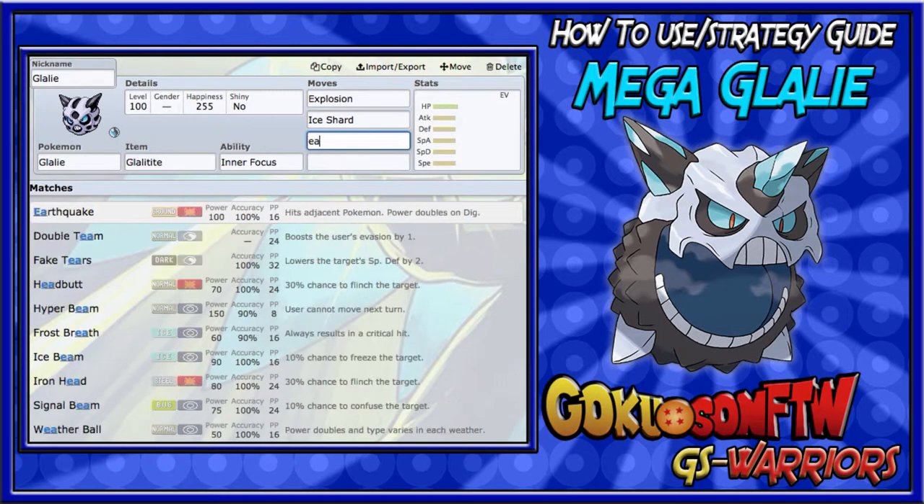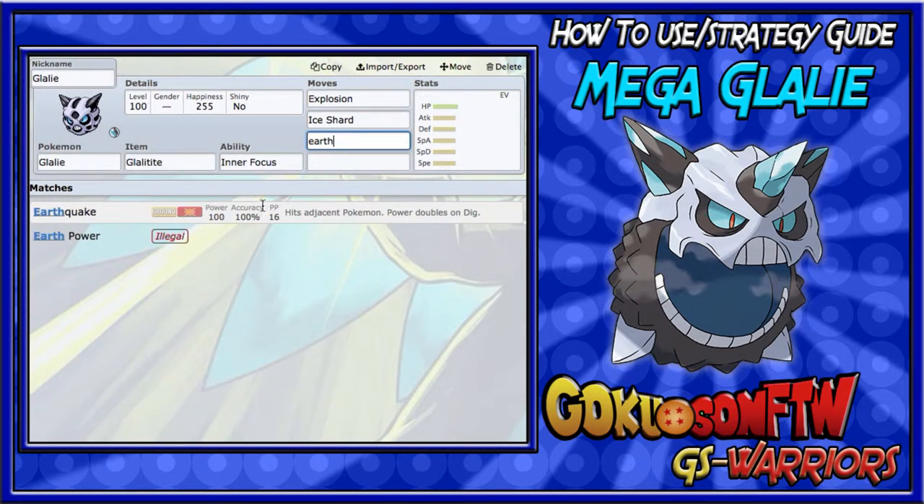For the third move, you could run Crunch or Earthquake. I like Earthquake over Crunch because you get coverage over Fire types, which are super effective against Glalie, and you also get coverage on Electric types — not super effective, but nice to have.